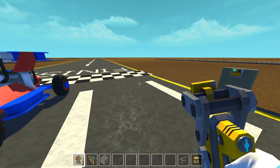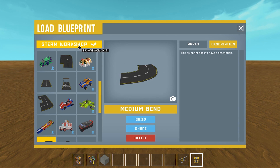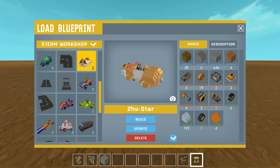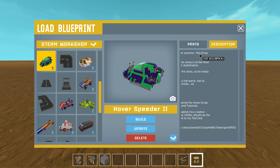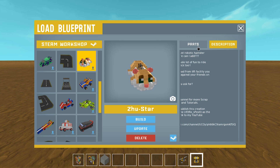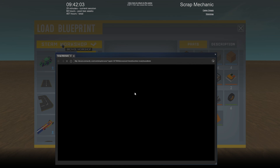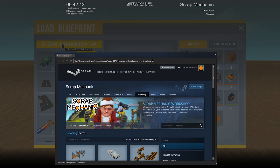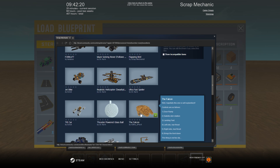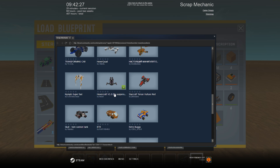One last thing to show you: whilst you press E on the lift, it does say Steam Workshop up at the top, and it also shows you the parts of each vehicle that you've got. When survival mode comes in, you can see the parts required to build each of these things — every part listed. My go-kart doesn't need many parts but the Hamster needs quite a lot more. If you click Steam Workshop it brings up the workshop itself, showing designs uploaded by different creators.